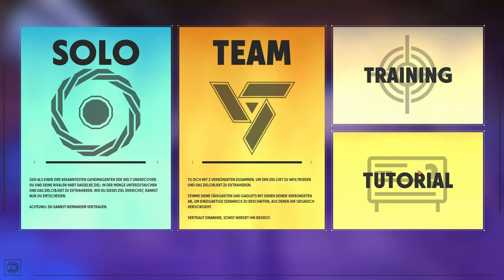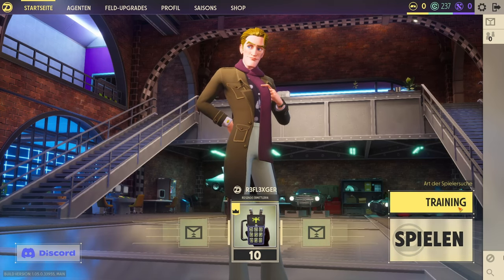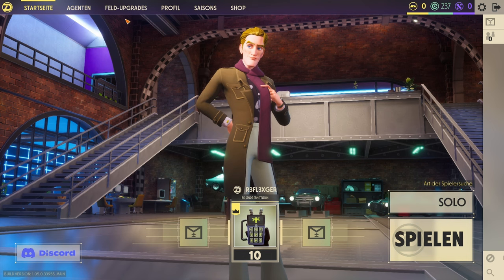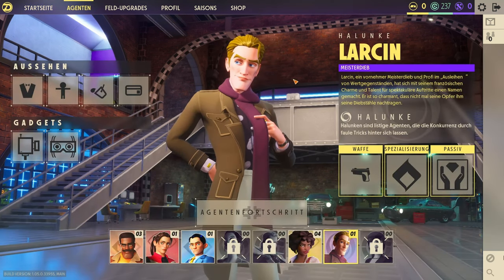Spielt bitte am Anfang das Tutorial – es ist ganz wichtig und hilft ungemein, weil so viele Sachen da drin sind. Training habe ich selber noch nicht gemacht, das können wir gleich mal ausprobieren – oder ich mache das vielleicht in einem nächsten Video. Ich gehe jetzt direkt in eine Solo-Runde. Den neuen Agenten habe ich mir geholt. Wir gehen jetzt auf die Agenten-Auswahl.